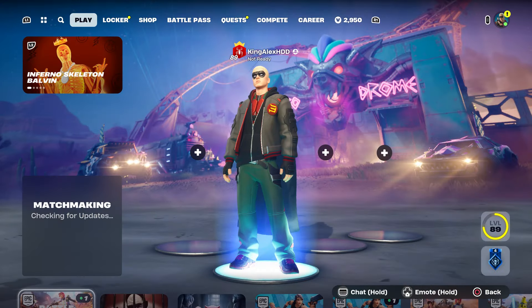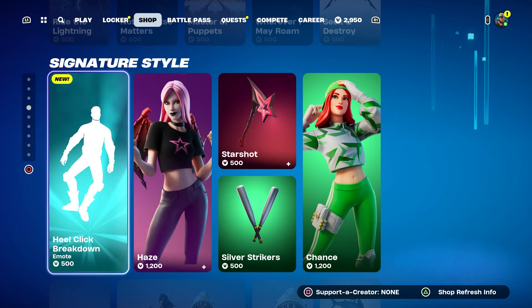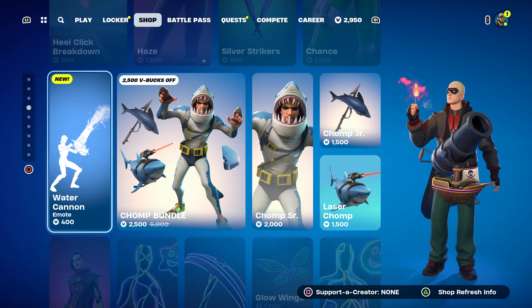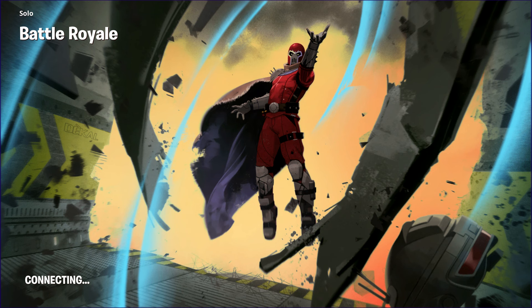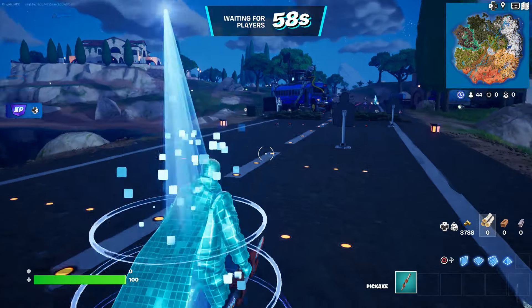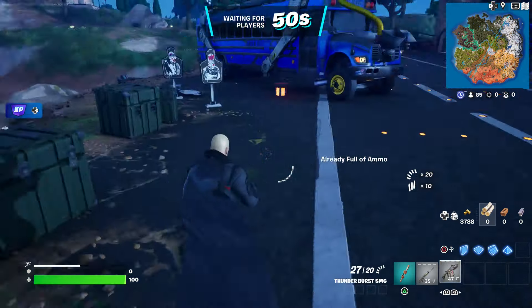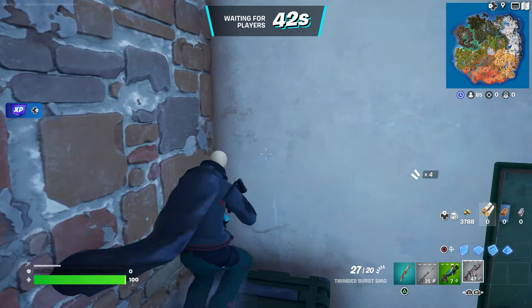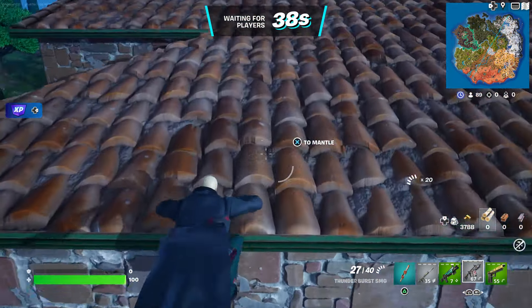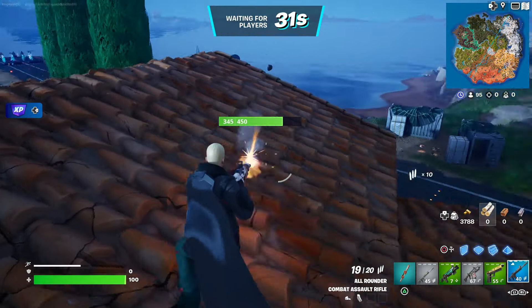Let's go start up a Battle Royale. Once you start it up, make sure you hover to the skin. We're also going to hover to the emote too — hover to whichever one you want, and if you also want the skin, hover to it too. Then we're going to start it up and wait until we spawn by the Battle Bus.